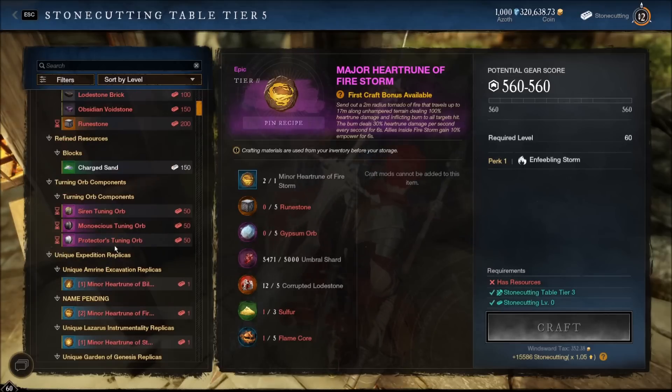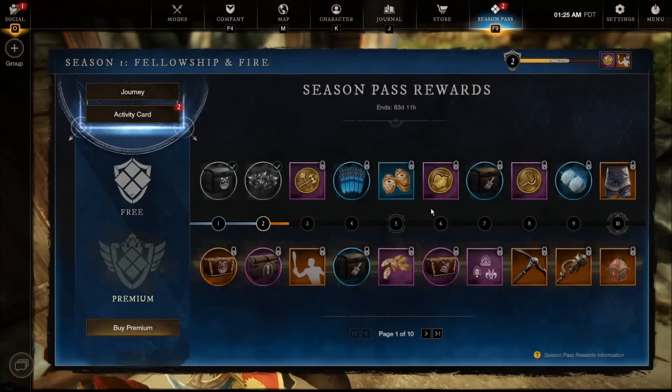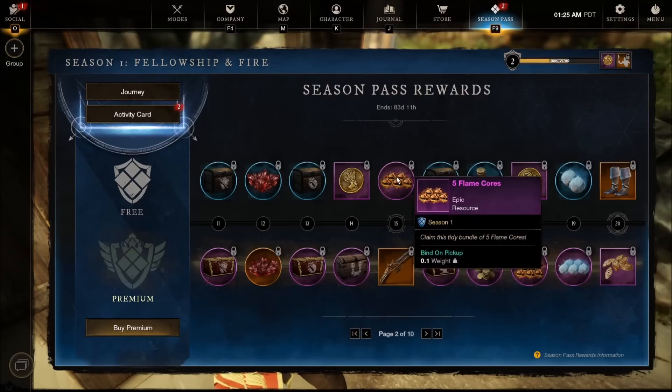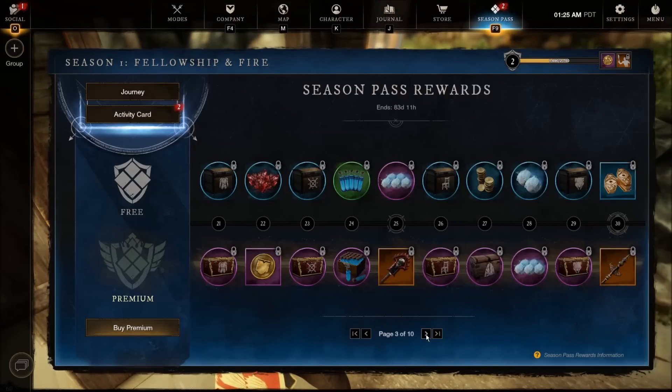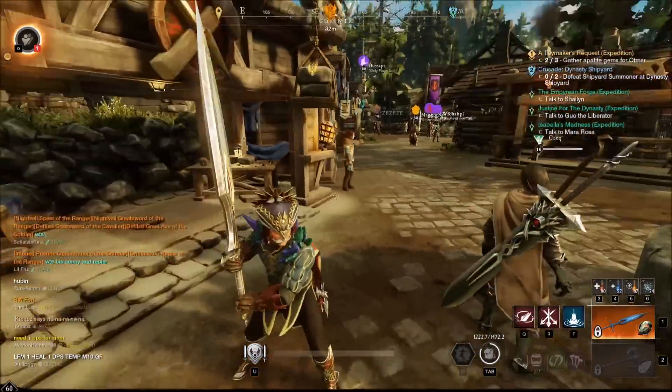I need four more flame cores just to make the major variant. I can't check the brutal version until I craft it - you need 50 flame cores to take it from major to brutal. We are going to be doing a ton of Empyrean Forge. They probably want you to get those 50 flame cores by buying the season pass, but I'm not buying the season pass - I need to see regular updates before I drop any money on this game. I'll take the free rewards. You do get a ton of flame cores from the free track - 10 flame cores here, five flame cores there.